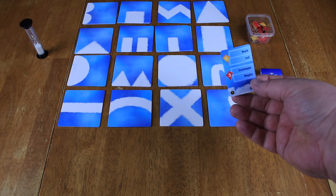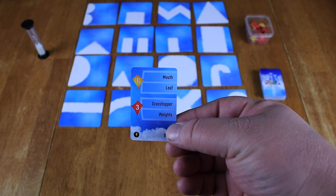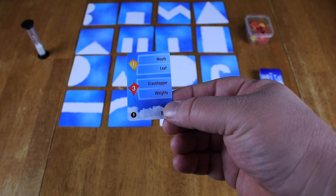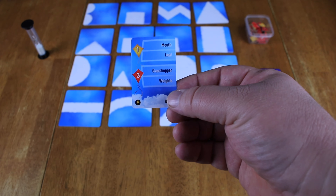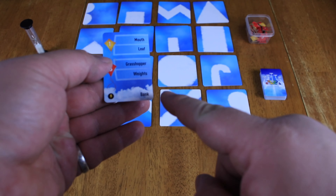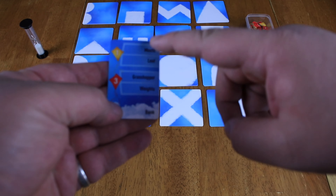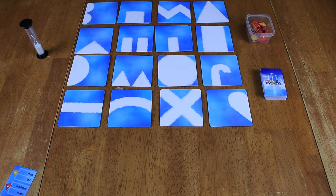When it's your turn, you're going to flip over one of these cards and there's a whole bunch of different words on here. So let's say this one says mouth and leaf for one point each, and then we have grasshopper and weights for two or three points each. At the very bottom, we have a lightning round word for bank — you can ignore that for now. What you're trying to do is build those in any order you want and get people around you to guess them. So if you get someone to guess 'mouth,' you'd get one point for making it well, and the person who guessed it would get a point for guessing it correctly.